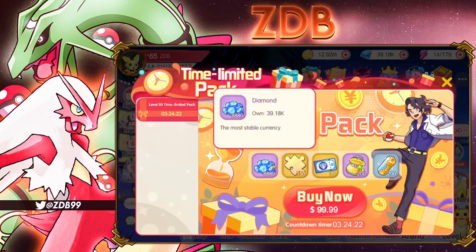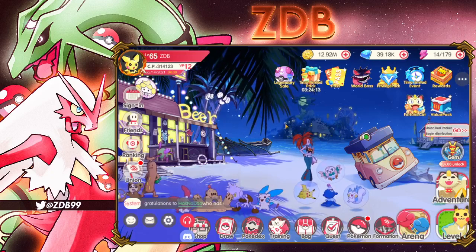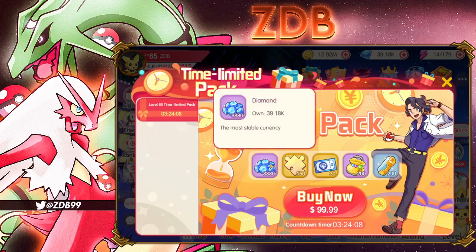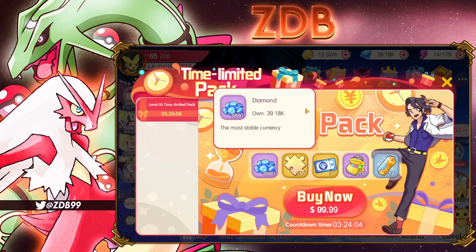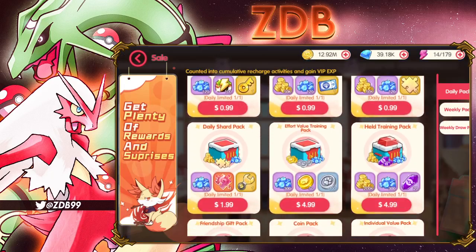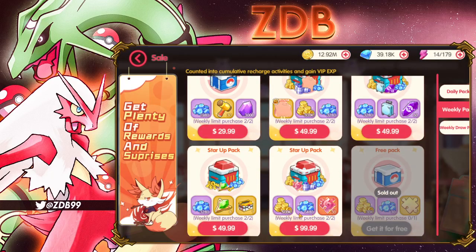The 8,880 diamonds, if you go to purchase here, is worth more than a hundred dollars, so technically speaking this pack is worth it if you're going to spend a hundred dollars on diamonds anyway. It's not as good as the double diamond pack, but it is better than the normal diamond pack. There are other deals in the value pack — at around $100 — and they're weekly, though there aren't as many.